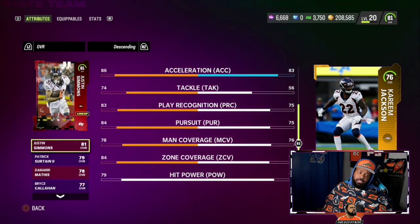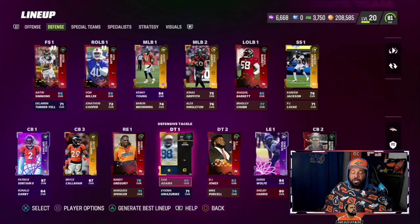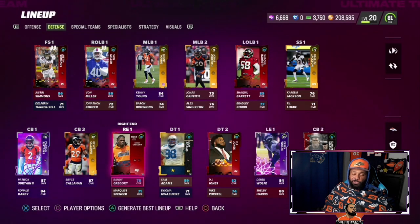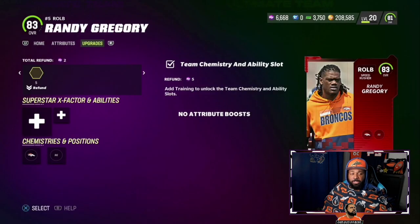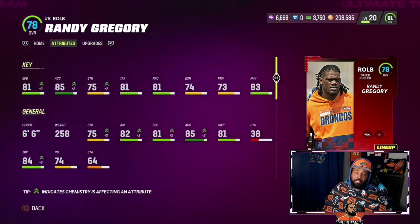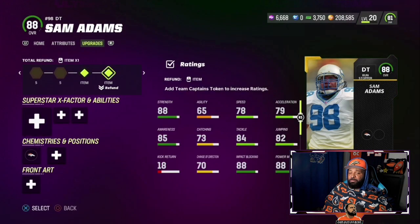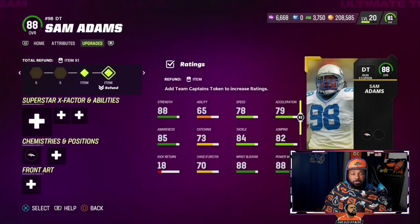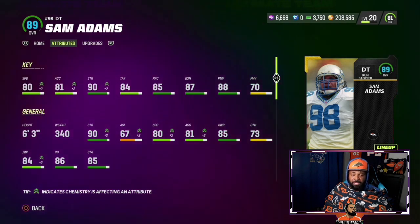Our secondary is stacked. But before we get into that, let's talk about another offseason addition — Randy Gregory, who is listed as an outside linebacker but we have him playing out of position at end, since our outside linebackers are stacked. The team captain we went with actually played for the Broncos — not like last year when we got John Lynch, who played around 2005. Sam Adams: historically the Broncos have problems at defensive tackle, but problem solved with big Sam Adams. 80 speed — he's going to be a monster all year long.